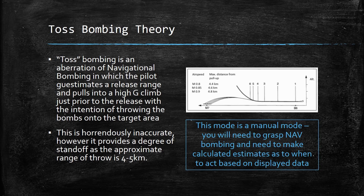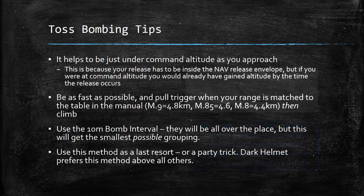Last but not least — toss bombing. Toss bombing is an aberration of navigational bombing. It is not actually its own mode; all it really is is a navigational bombing approach where you pull up during the release and the angle of your aircraft essentially throws the bombs onto the target. This mode is manual — if you don't know how to nav bomb, you're not going to successfully toss bomb. This is really the last thing you should ever learn to do bombing in a Viggen, and it's horrendously inaccurate. It provides a degree of standoff because you're going to throw it approximately 4 to 5 kilometers.